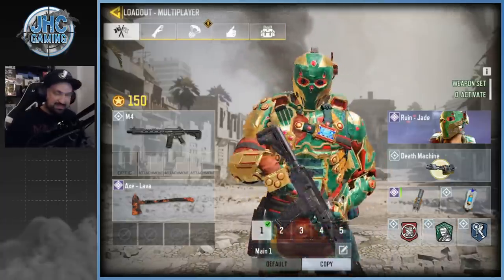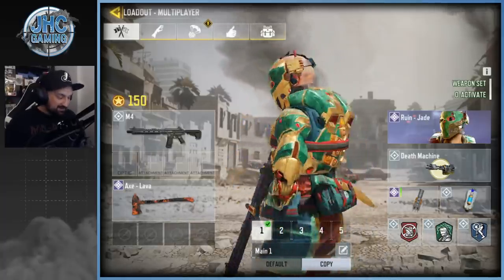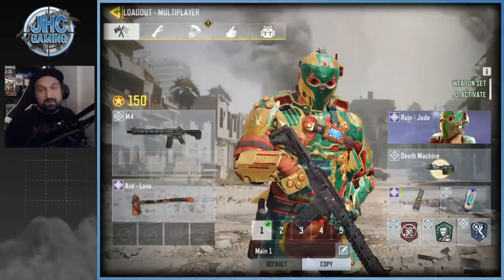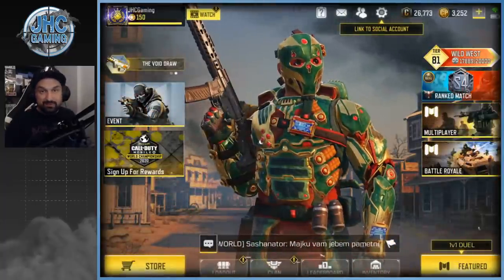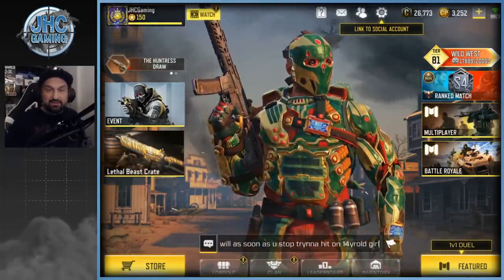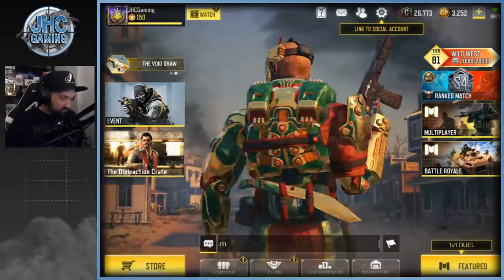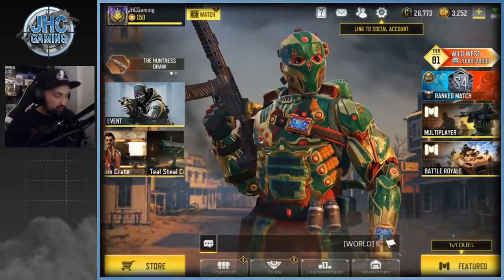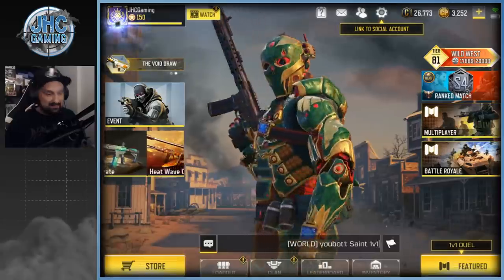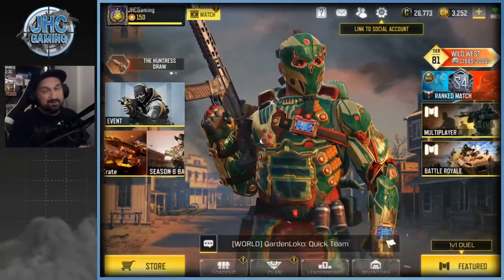Number two: the other green guy — the Christmas skin from the season pass, I think it was season two. It's not even a free skin and I don't see that one anymore. When it came out everyone was using it because it was Christmas, but nowadays I don't remember the last time I saw it in my games. The mask is okay, but the color selection — green, gold, and red — makes you the number one target on the map. You're so easy to spot. Maybe we'll take it back out for Christmas next year.